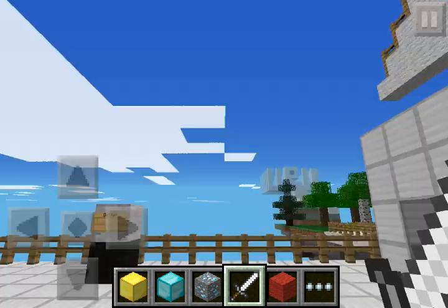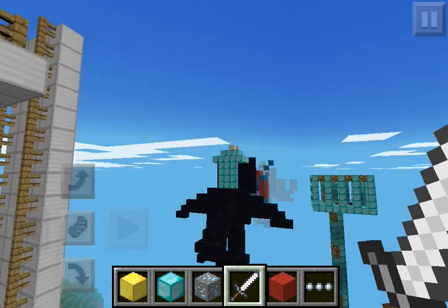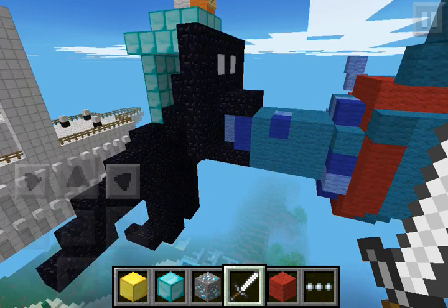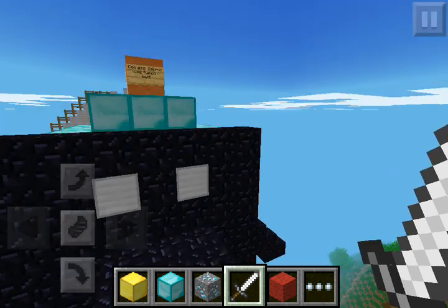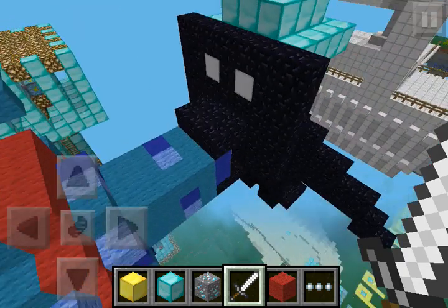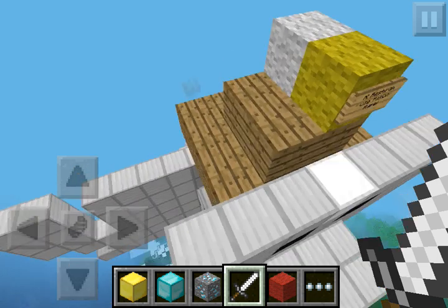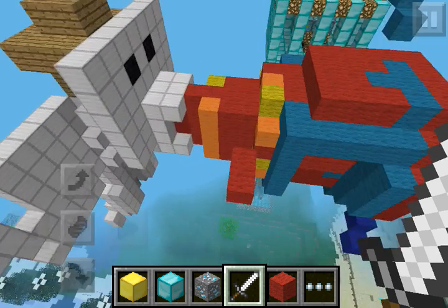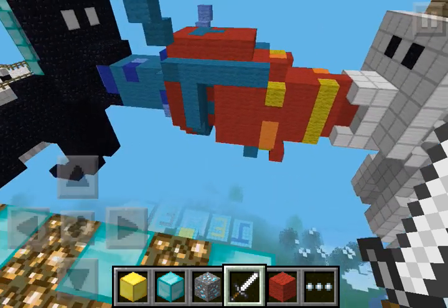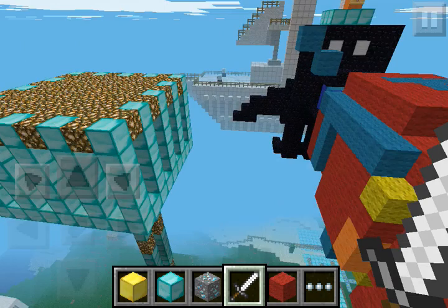That is bridge number one — there's a battle going on over here. Who is this Pokemon? This is Colress. Zekrom, use Fusion Bolt! Reshiram — or is it Reshiram? — use Fusion Flare! Oh, that looks pretty cool. They both look awesome — it's a battle in the air!